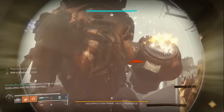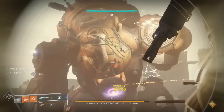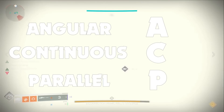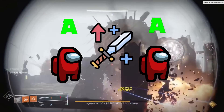In the DPS phase of the final encounter of the Raid Scourge of the Past, which is currently unavailable, players are randomly given one out of three buffs named Angular, Continuous, and Parallel — A, C, and P for short. Each buff is given to two players. If two players of the same buff are close to each other, they will be given a damage buff.